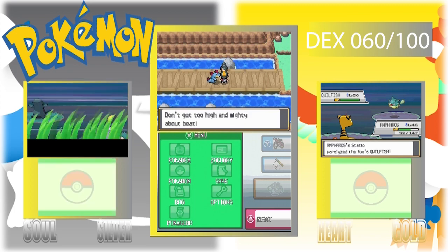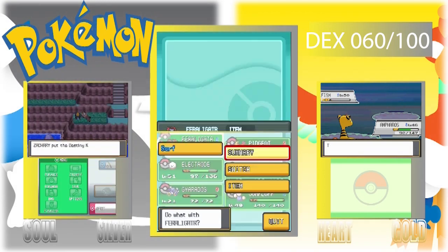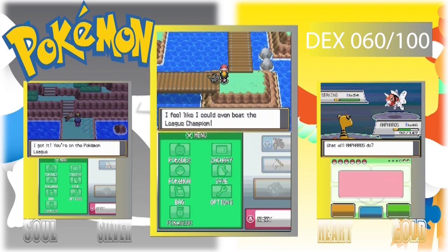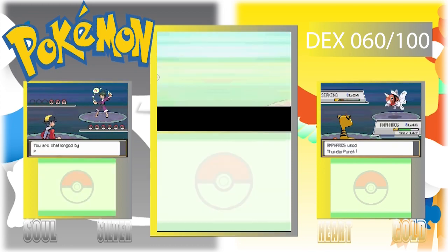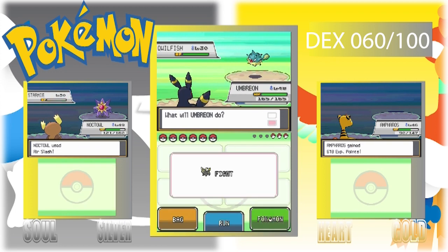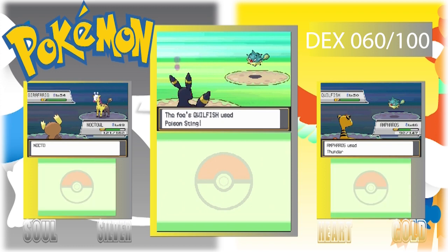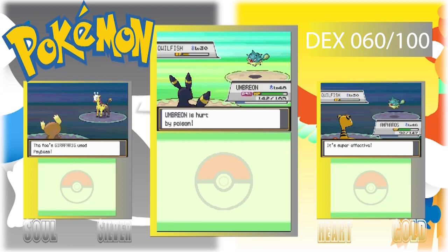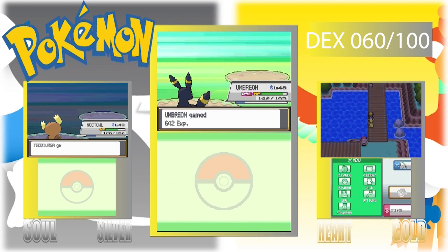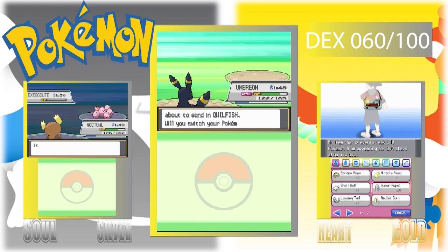We are still on Route 26 now, so we should have a straight path to the Victory Road. As of right now there should be no evolutions. We already talked about the Elite Four members. The champion, on the other hand, may cause us a little bit of an issue — I believe it will be Lance, though it could be either Lance or Red.